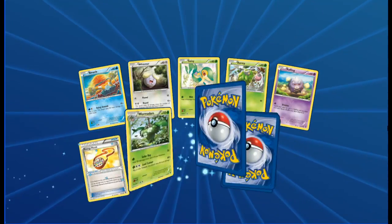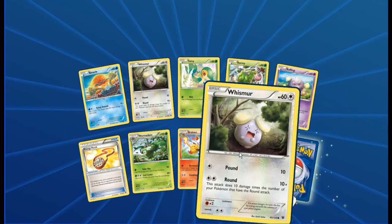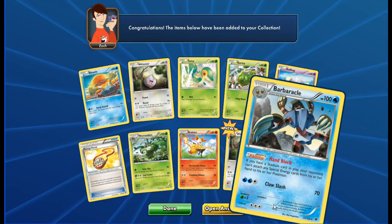Next pack: Binnacle, Whismur, Snivy, Burmy, Cofagrigus, Energy Pouch, Wormadam Grass type, Braixen, Whismur Reverse, and Barbaracle as a regular rare.